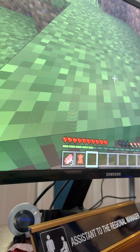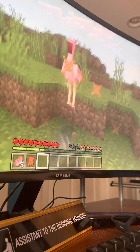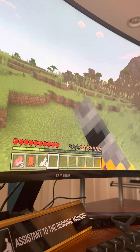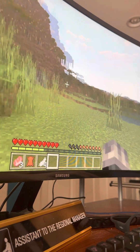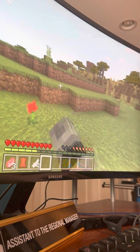Let me change this camera a little bit. There we go. So let's just go — which way should I go? This guy's got a ravine, which means bad luck, so we're going this way. Maybe there'll be something over here.